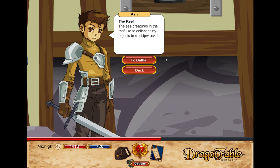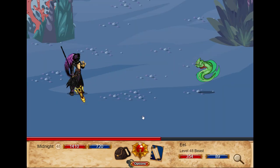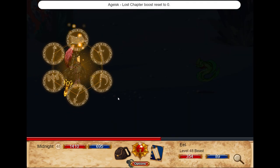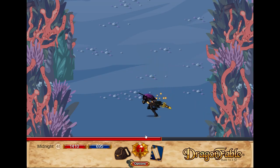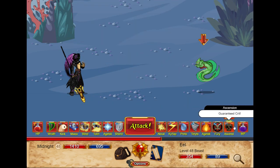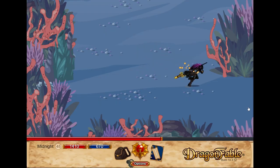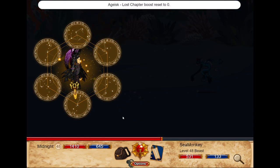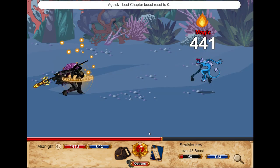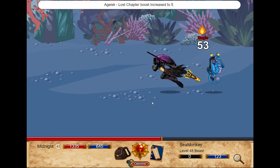The sea creatures in the reef like to collect shiny objects from shipwrecks. Do battle. I wonder what this is about. I think most of these quests are to get some cool loot or something. Wow, you got a lot of health, little sea monkey. You're very weak though, got to be said.